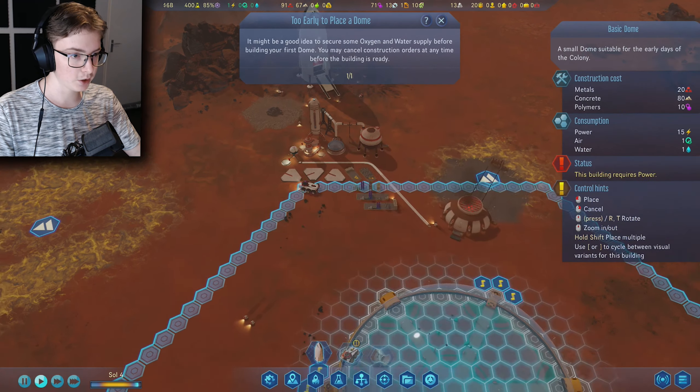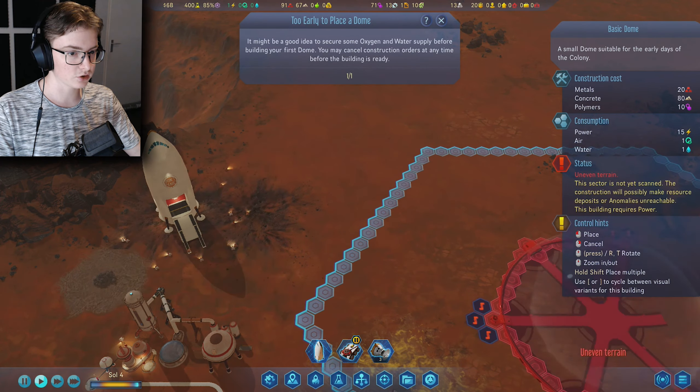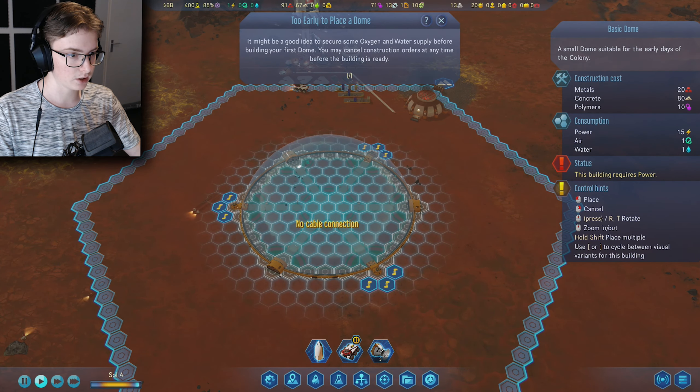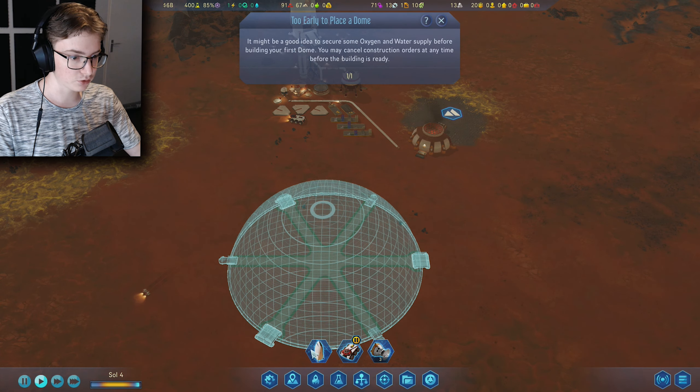We have a passage and a passage ramp. I think we'll go with standard domes. Here's our ship and our resources, so we're going to place it right over here — and now they're going to bring all the resources for the dome.